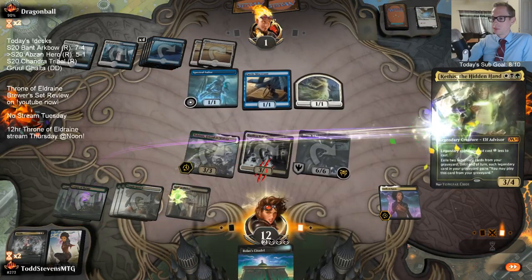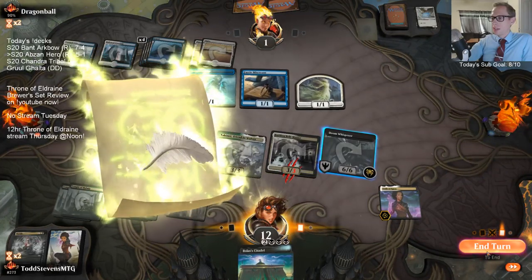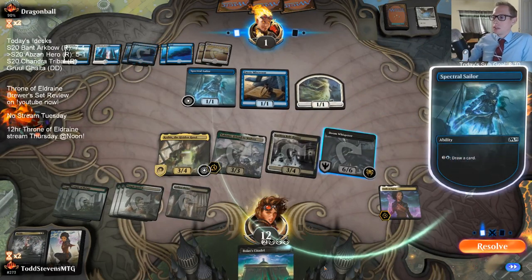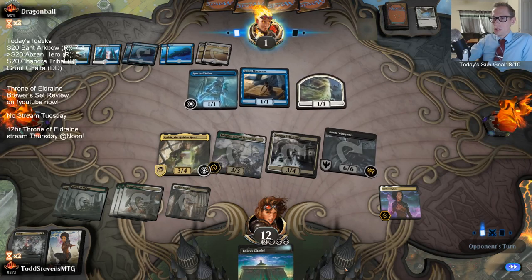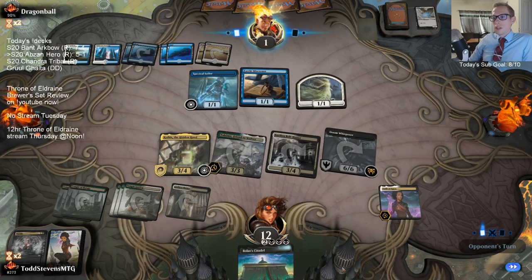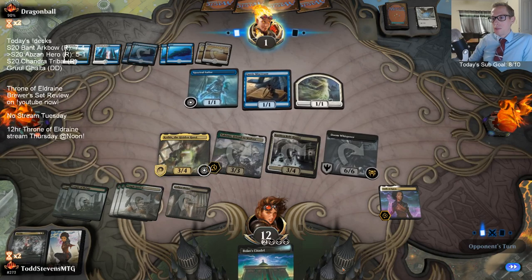Lifelink - there's the new Mardu Land. It's kind of similar to Unclaimed Territory. It's to be seen if it will work or not, but it's definitely worth trying. If you want Temples, Mardu has the ability to have two different Temples with Temple of Triumph and Temple of Silence.